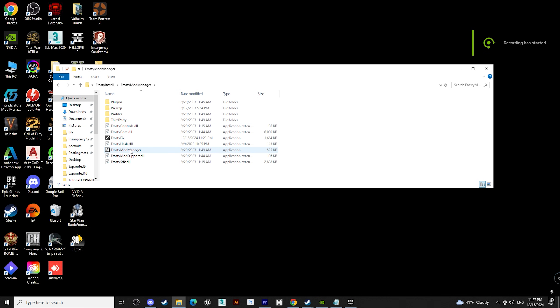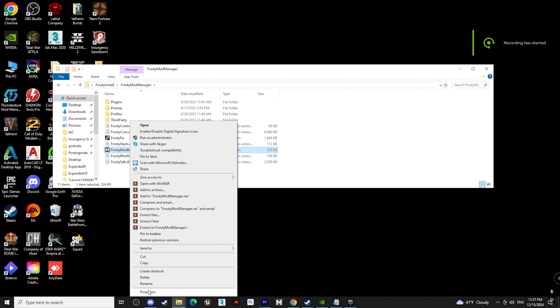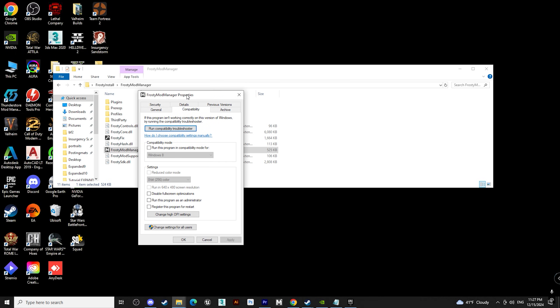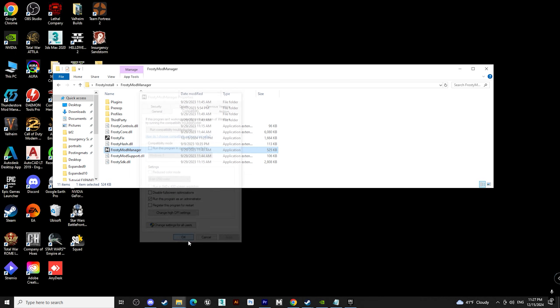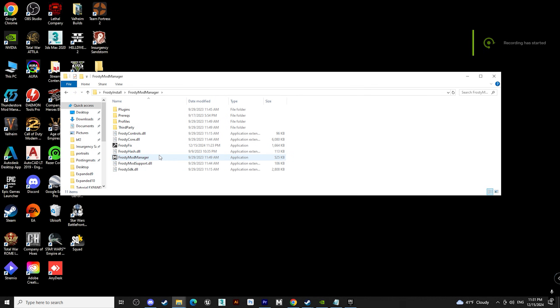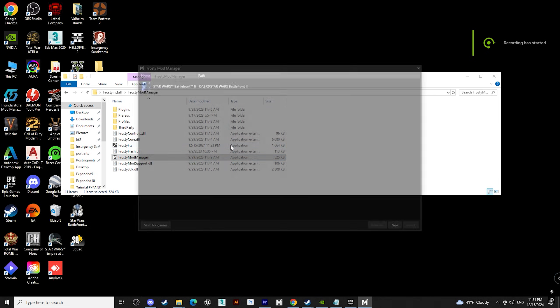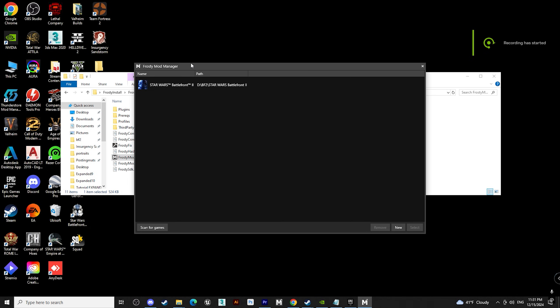Next, head over to the mod manager, right-click and go to Properties, then Compatibility, and make sure that 'Run as administrator' is ticked. You always want to run this as an administrator. Make sure to hit Apply and OK. This is very important, so make sure you go through this step. Then go ahead and double-click your mod manager and wait a while until it loads everything up.